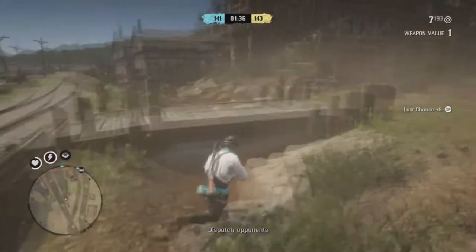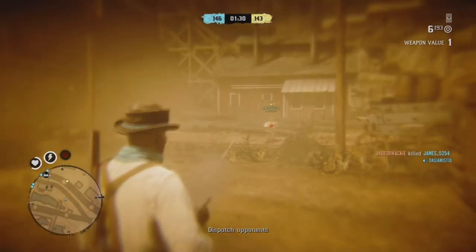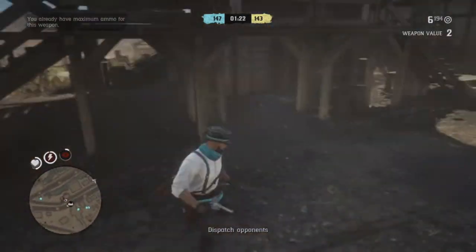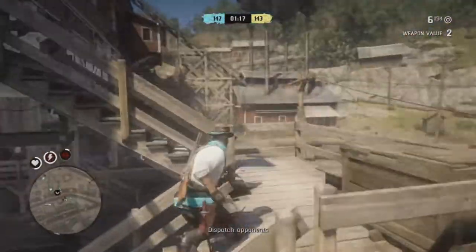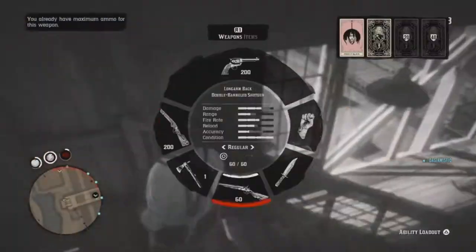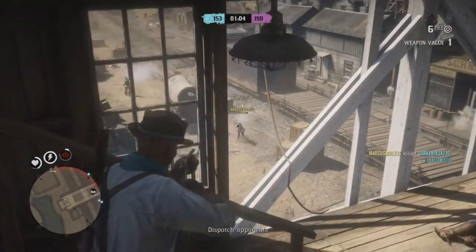Another thing that kind of sucks is fast travel online — it costs money to go everywhere, even to your own camp. If you're far from your camp it costs like 15 bucks. Fast travel in Red Dead Redemption 1 was actually free, and now they're making us pay to go from point A to point B. I don't understand why they did this — they're trying to squeeze money from you so you pay for shark cards. It costs to do anything in the game.